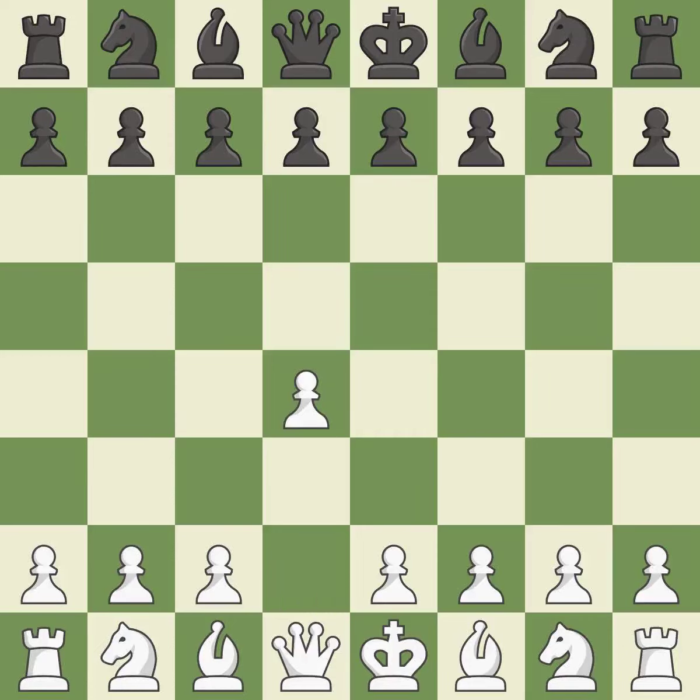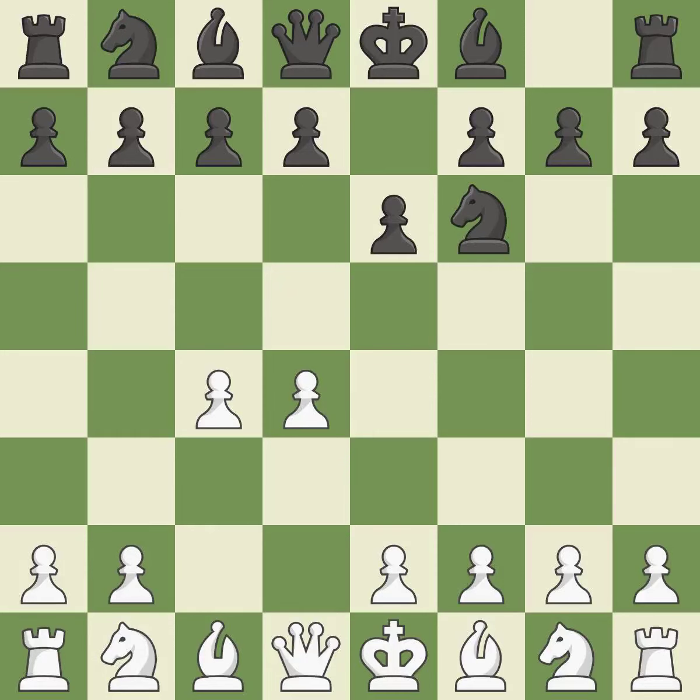Opening with the queen's pawn, the Indian game begins by controlling the important e4 square with the knight rather than a pawn. By taking control of the crucial d5 square and creating a space on which the knight can move to c3 without obstructing the c-pawn, move c4 helps to create a strong center. The move e6 creates a line for the dark-squared bishop, sets up a rapid castle, and prepares to push a pawn to d5 and recover the piece if it is taken. The Catalan opening is a slower, more positional opening where white prepares to fianchetto the light-squared bishop on g2, where it will help control the center.